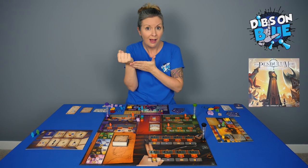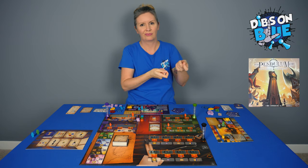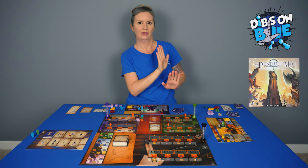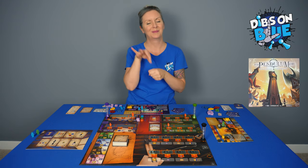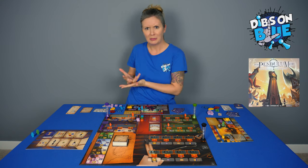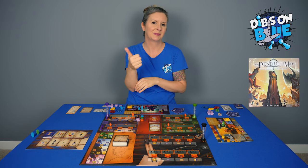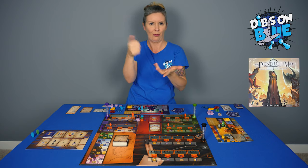If a worker or other resource runs out, you can't trade with another player. Your resources are yours and theirs are theirs. Everything is limited except votes. Should you need to put votes on your character board but you run out, use the ten-vote token to represent ten votes. If those run out, then use something else.